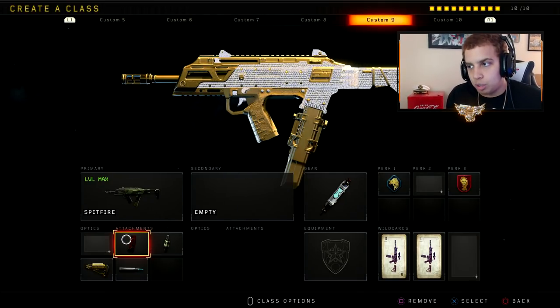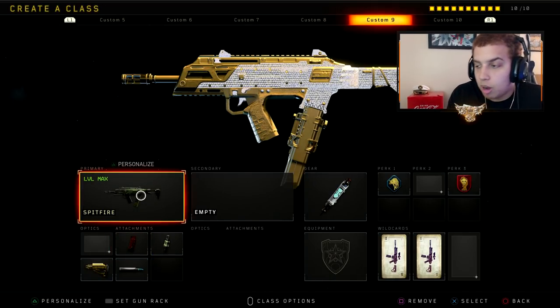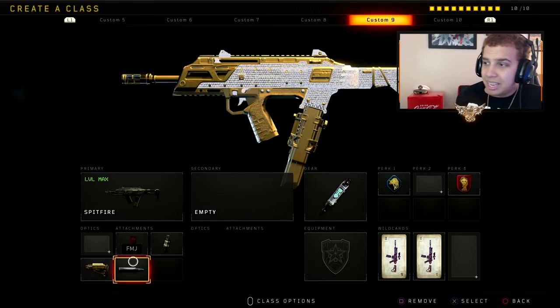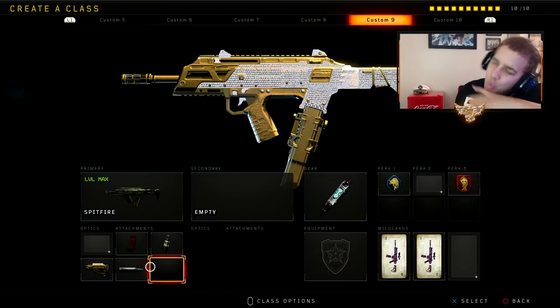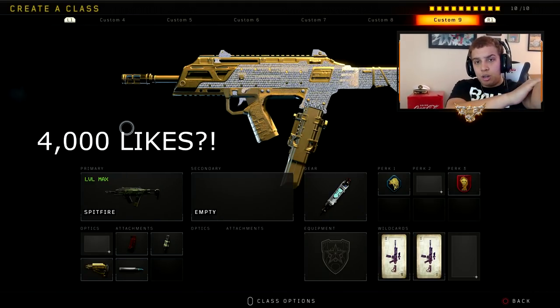A lot of people always ask me in my past videos, back when I used to rock the Spitfire a lot, how to control the recoil. This is the setup I rock now: extended mag, fast mag, FMJ, stock, stem shot, scavenger, dead silence. The really key thing here is the FMJ — the FMJ is crazy with the Spitfire. I ran into so many people with armor, and having FMJ to shred through armor is incredible. This class setup is goated, and if this video reaches 4,000 likes I'll continue the series.